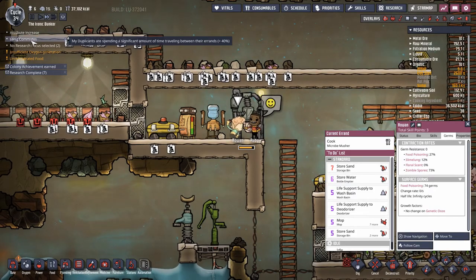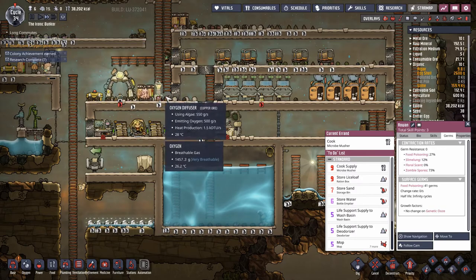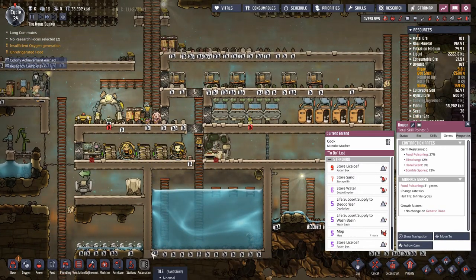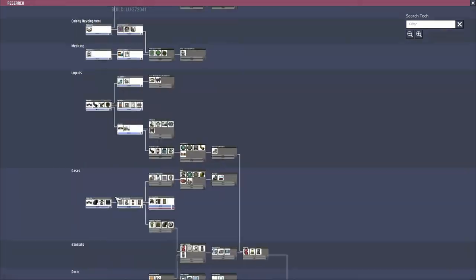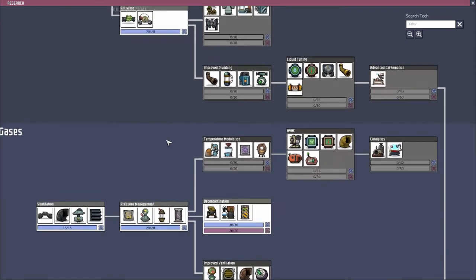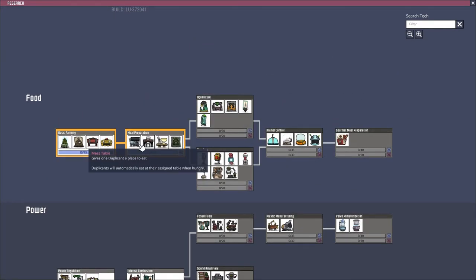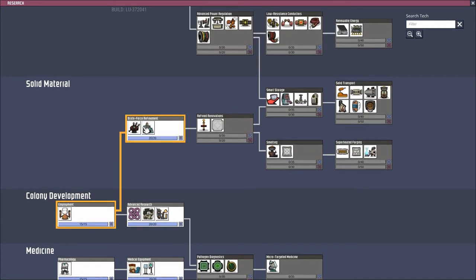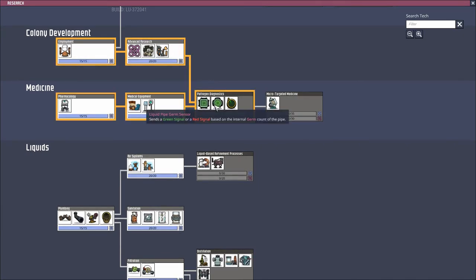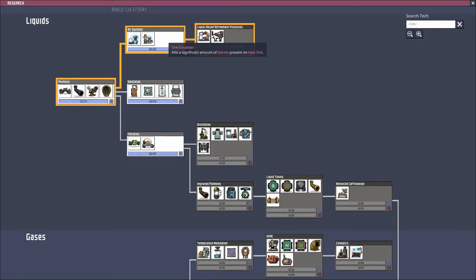Rowan had his cuisine attribute raised. No research selected — now that is something I can take care of, if we want to do more research. I'm already so overwhelmed by the few things we have. I don't know that I need any more research at the moment. Haven't messed around with this, haven't used this yet, don't even know what that is.